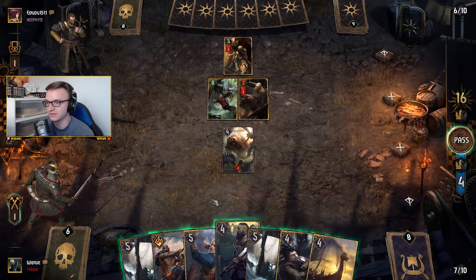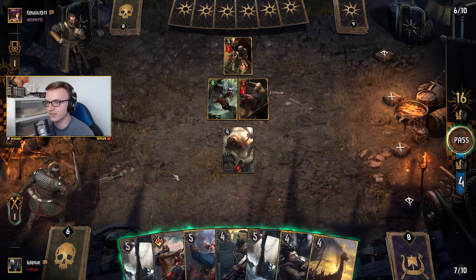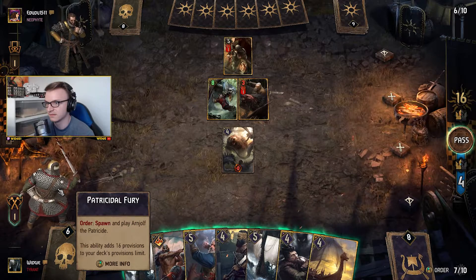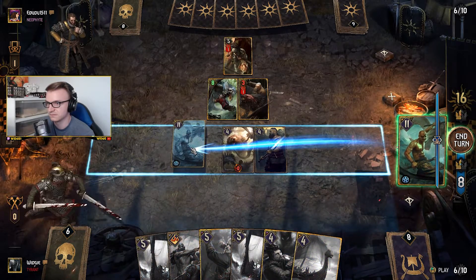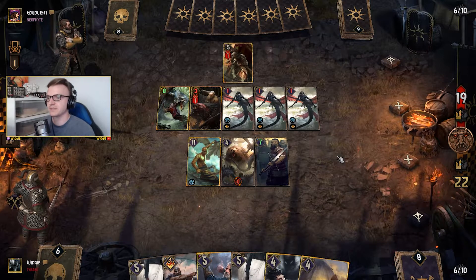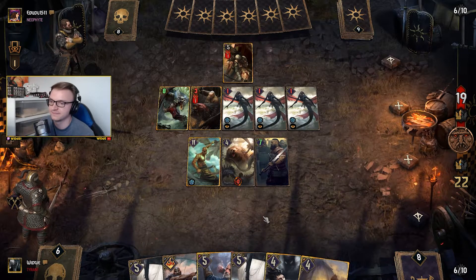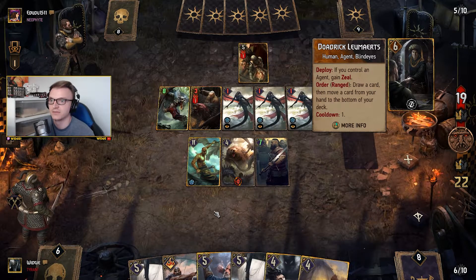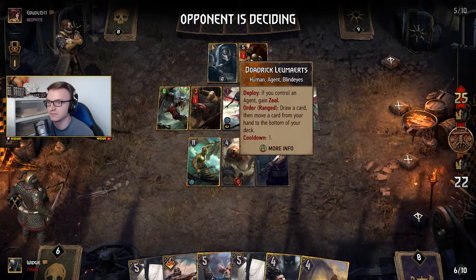I'm probably going to put a greatsword on the front row now. What I might do is use my ability because it secures him at seven points. So let's put the greatsword down. Now our greatsword's at seven, it's more unlikely to be killed. He could lock it, which would be annoying, but we do have this other guy that can do quite a bit of damage. You control an agent — gain Zeal. Draw a card, then move a card from your hand to the bottom of your deck.